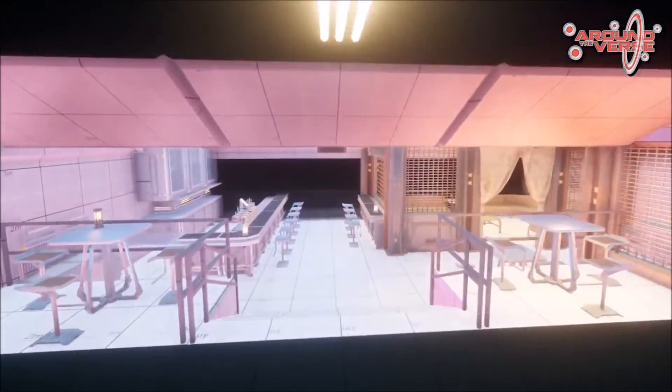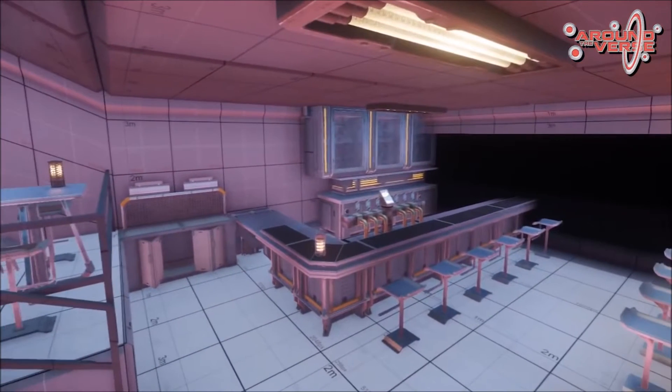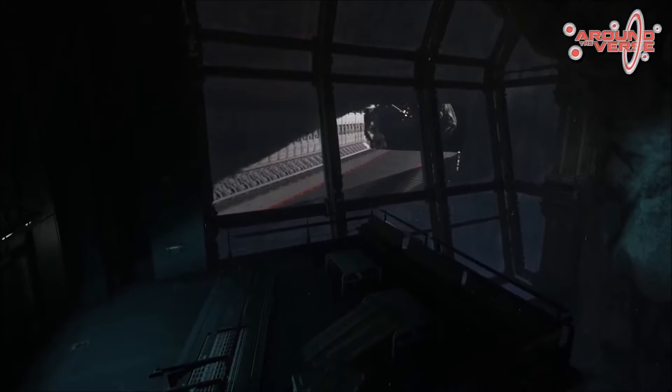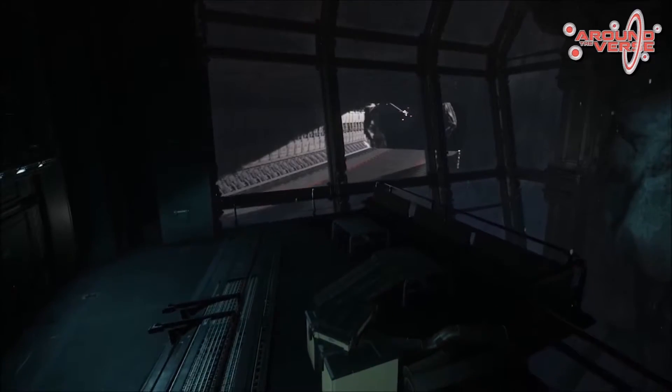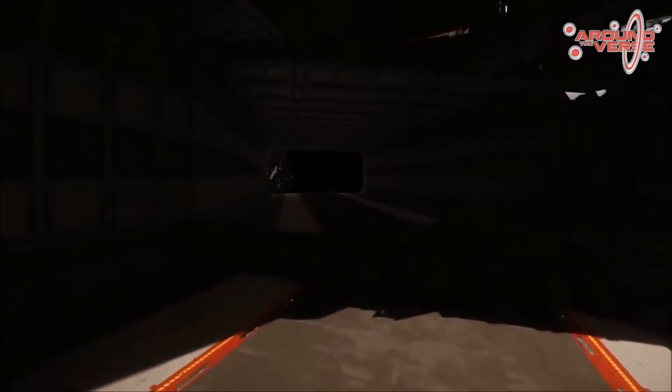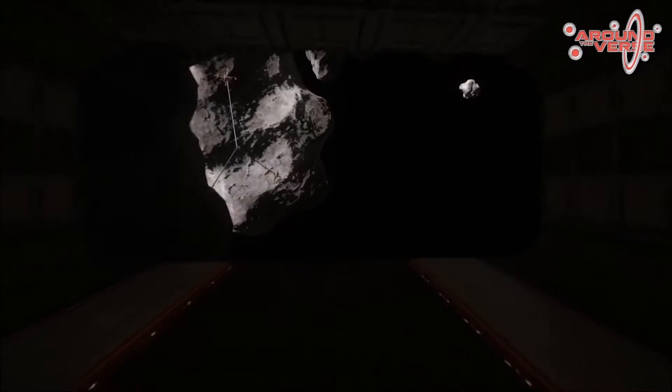There's going to be a bar, and there's going to be a kiosk for you to enter races and bet on illegal races, with a view over a tunnel where ships will start and end their races going through the asteroid.